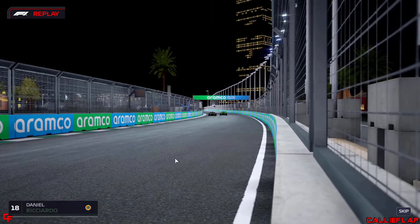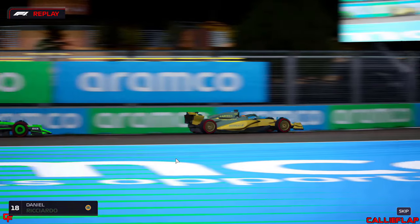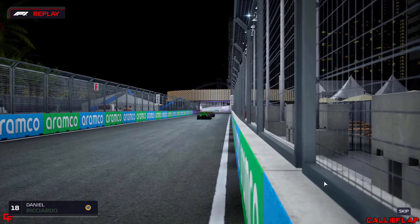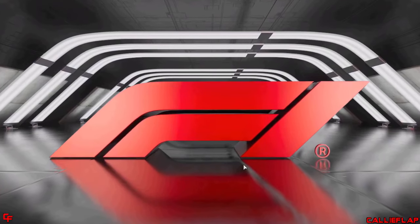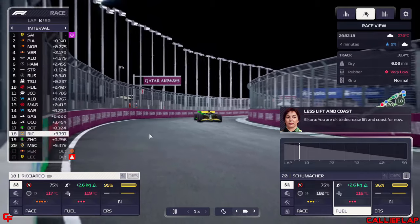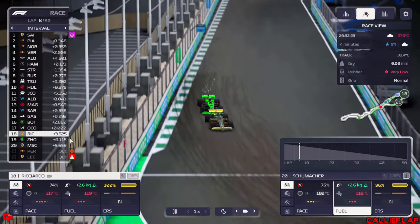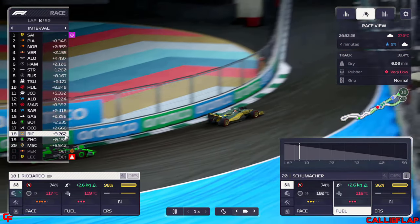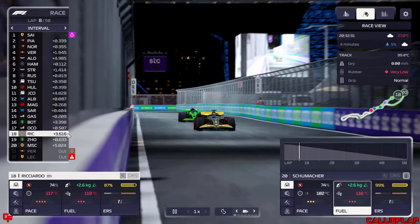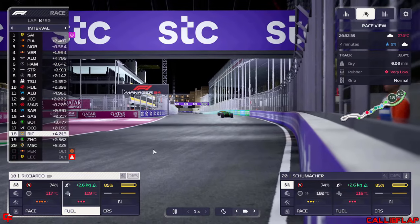Six laps in, we've kept Zhou at bay for quite a while, but DRS helps him finally get past. We are running last but not 21st and 22nd — 19th and 20th now with the Ferrari and Red Bull out of the race. Danny Ricciardo doesn't want to let go — we battle back and get that position back. It's nice to battle, we weren't expecting this. Back into 18th. Seven laps in, we push on fuel with both drivers. 3.2 seconds off Ocon, quite a bit to close.